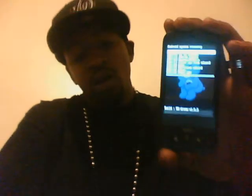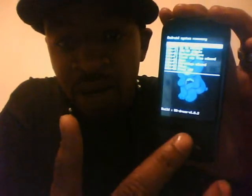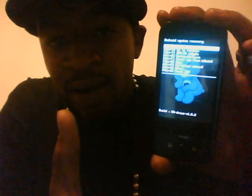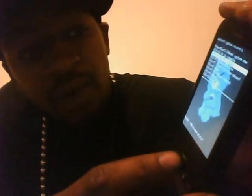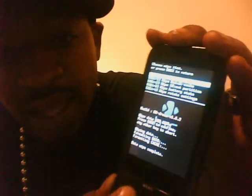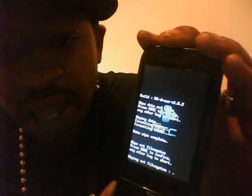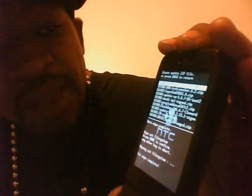Once you are in recovery mode - which is this right here - you may not have this exact one, you may have another recovery mode, but you should have gotten the latest one which is 162. Once you're in recovery, go down to wipe. You're gonna do a wipe data factory reset - do that, hit home, let that complete. Then go down to wipe SD ext partition, wipe that, hit home, let that complete. Ext wipe complete - hit the back key, scroll down to flash zip from SD card.